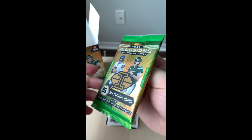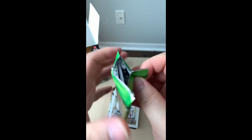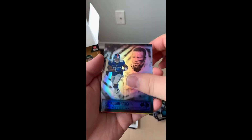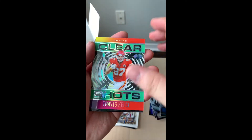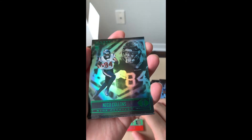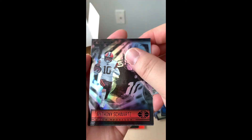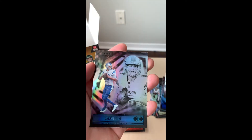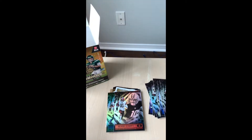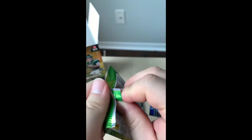Moving on to our fourth pack. Let's see what else we can get: Saquon Barkley, Travis Kelce with a clear shot parallel — nice. Rookie card, Nico Collins — nice wide receiver, another rookie card. Anthony Schwartz, wide receiver as well. And this is Ezekiel Elliott — another one — and Jared Goff from the Lions. Moving on to our fifth pack, almost done with this full box of Illusions.